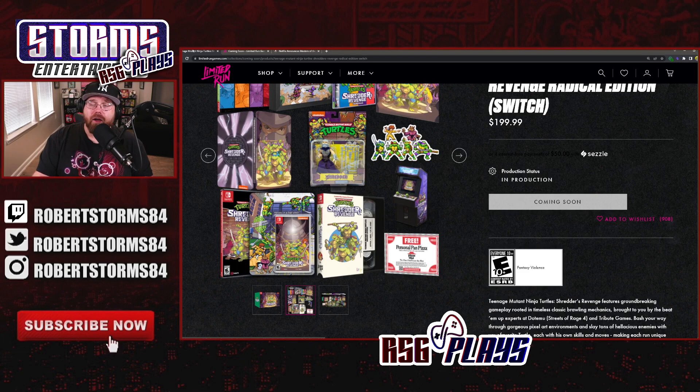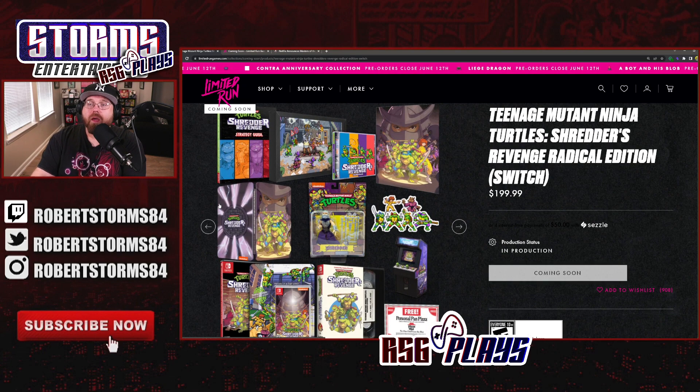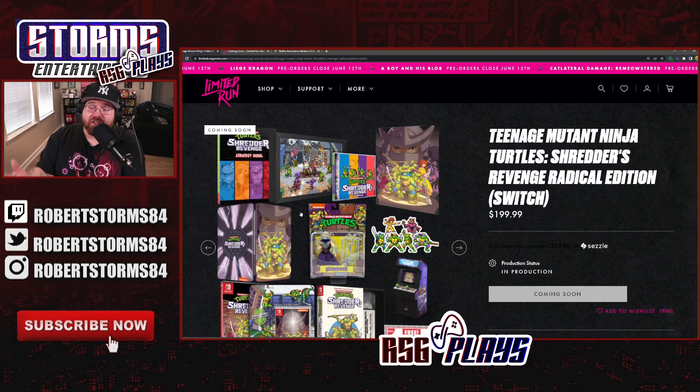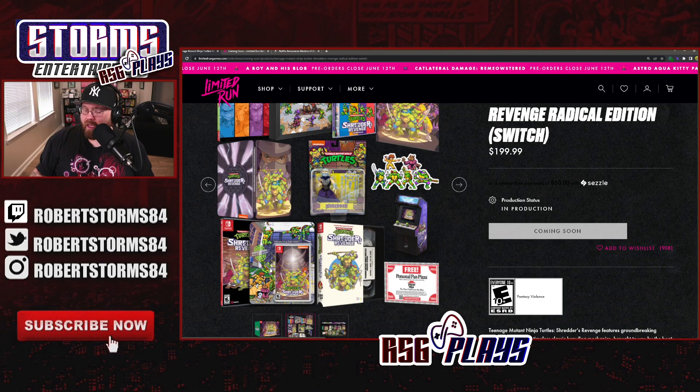Some of the stuff in the Radical Edition just doesn't appeal to me. The figure is awesome, but the game on a card — I don't get it. If they had just done strategy guide, soundtrack, picture, toy, and VHS edition for around $100 to $110, that would make more sense. The arcade, the poster, and the game on a card all feel irrelevant to me. Let me know what you think in the comments. Are you picking up any of the collector's editions from Limited Run? Until next time, I'm Robert Storms and that's my opinion.